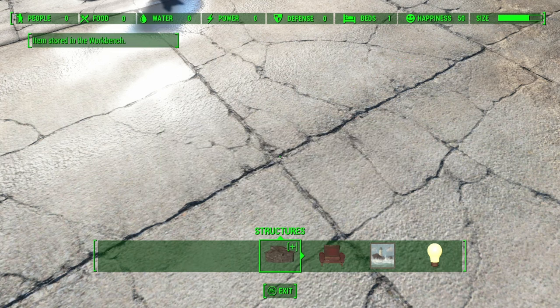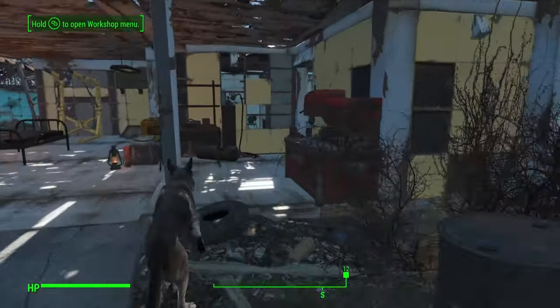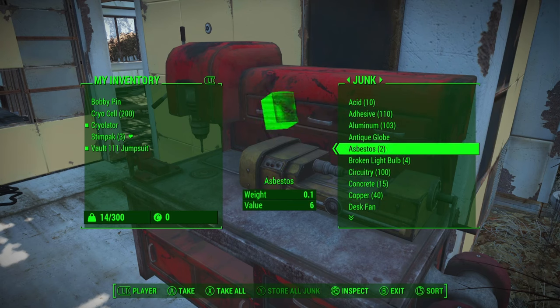If you now exit workshop menu mode and go into your workshop, you should now see a total of 40 copper.